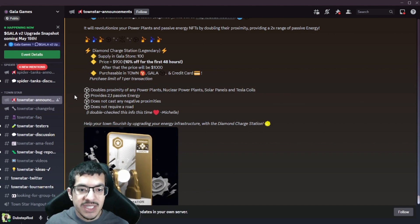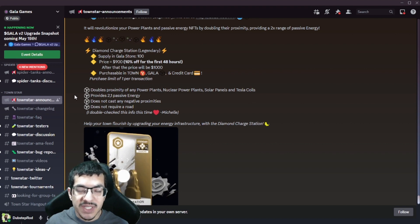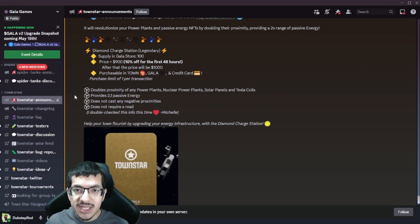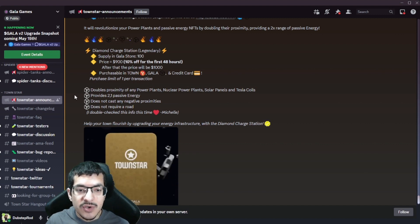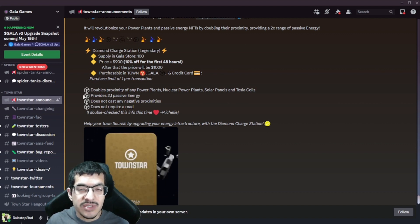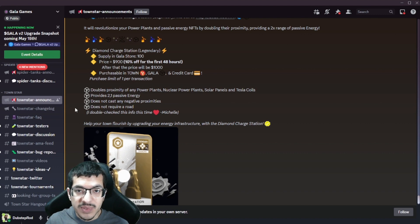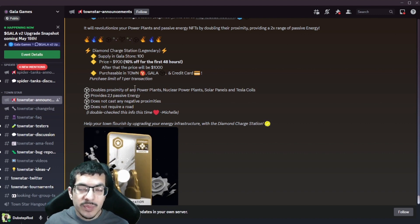Back to utility - it doubles the proximity of power plants, nuclear power plants, solar panels, and Tesla coils in terms of energy. From my understanding, it shouldn't double the proximity effects of their dirty and shady aspects - it should just double the energy. The NFT itself provides up to two passive energy, same as a rare solar panel or Tesla coil. It does not cast any negative proximity effects and does not require a road to place down, which is very nice.